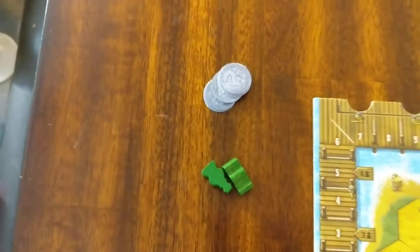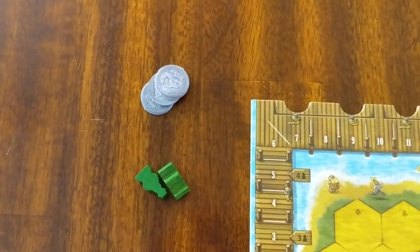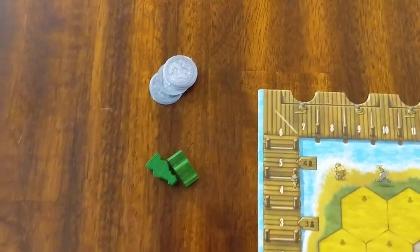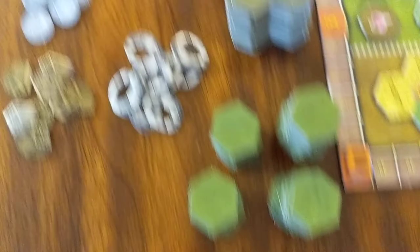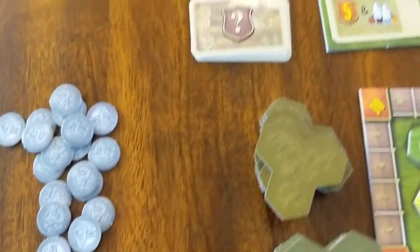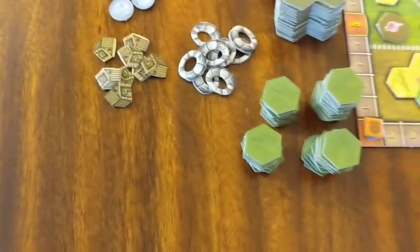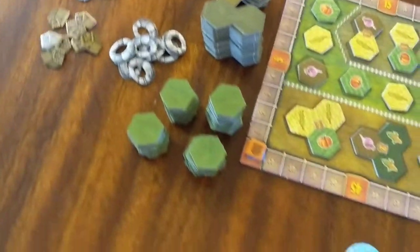Coins are interesting in this game because they allow you to kind of bend the rules a little bit. You pay a coin and you can go through the piles — whether it be the piles of crops or the piles of bonuses — to look for a card that you want or need.